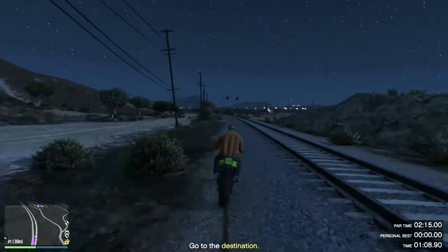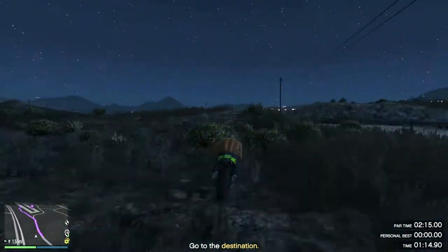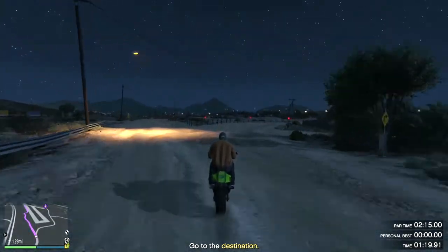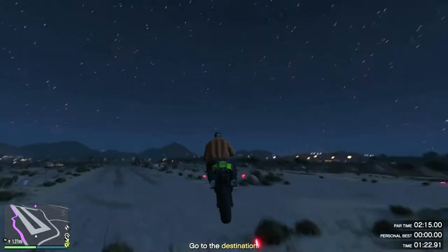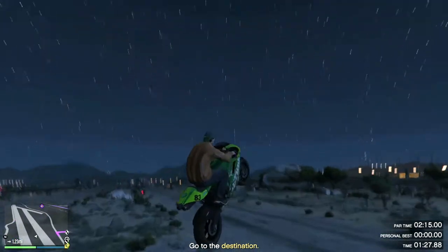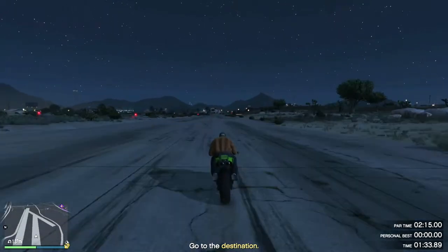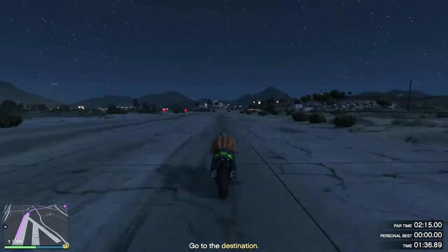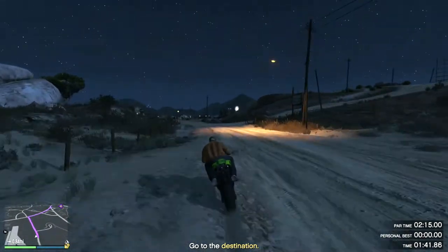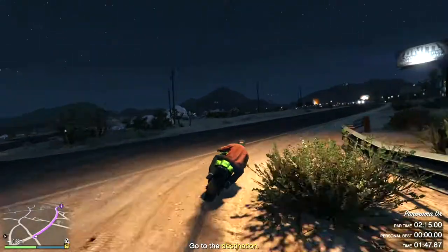When getting close to the airfield you want to make sure you're wheeling, because coming from this direction there's going to be a gate you'll hit, and there are a couple of stones in the middle to watch out for. There's also a little hill which takes a while to get down, and I drove into a tree and hit a rock which cost me a few seconds. But as you can see, even with those mistakes this was still the winning run, so a slight bump or going up in the air is completely fine.